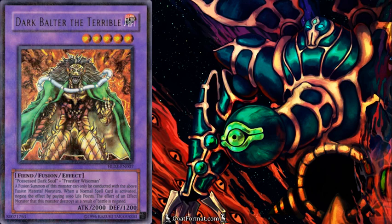Level 5 — these are probably the most common monsters you'll summon besides level 1. Dark Balter is probably the most common out of the level 5s. Any monster he destroys by battle has its effect negated, so he's going to stop Magical Merchant and Magician of Faith. If he destroys Sinister Serpent by battle, your opponent won't be able to add it back to their hand. His other effect is you can pay 1,000 life points to negate a normal spell card. Note: this is optional — you do not have to negate your own or your opponent's spell cards if you don't want to.